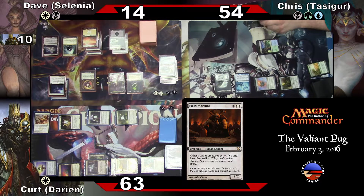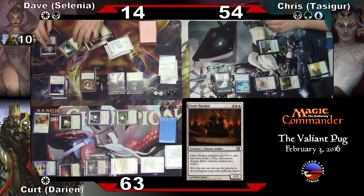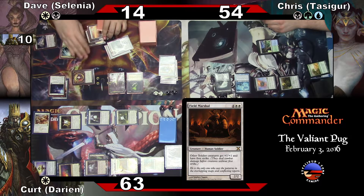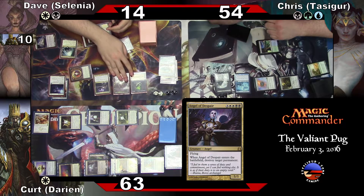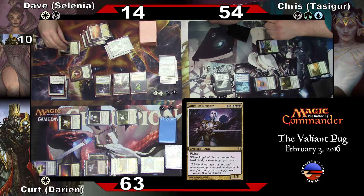Seven. You didn't want to pay that extra one — I got you. Angel of Despair, destroy your True Conviction. Destroy target permanent. True Conviction is destroyed. It worked once — I'm happy.